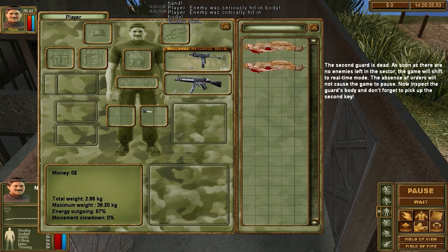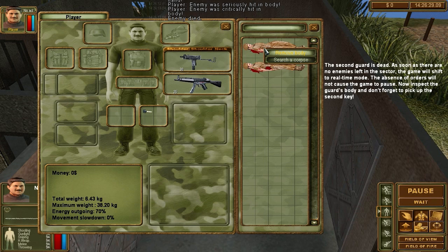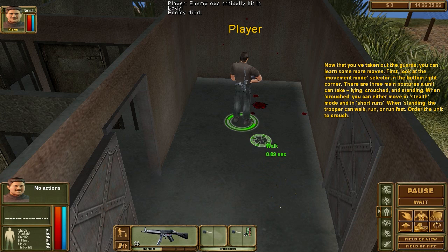He's got a Mac-10. Search corpse — he's got ammo, that's cool. Now that you've taken out the guards you can learn some more moves. In the movement mode selector in the bottom right corner there are three main postures the unit can take: lying, crouched, and standing.